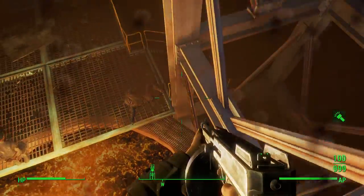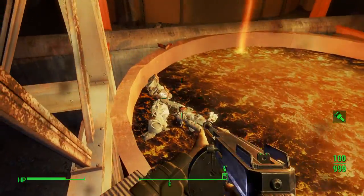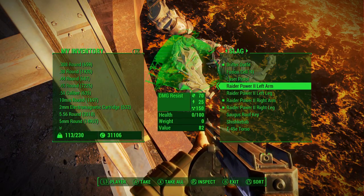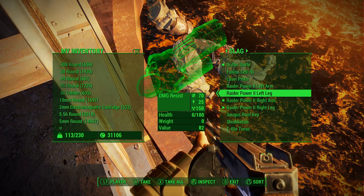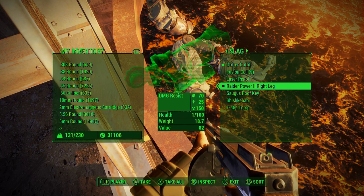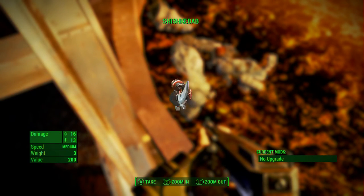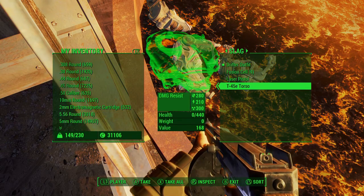Okay, Slag is down. Oh my gosh — his body fell into the lava. You have got to be kidding me. You can see right here: raider power armor — left arm, left leg, right arm, and right leg. You broke some of it but that's fine. You'll also get the roof key and the shish kebab. It's actually a unique weapon — I don't know why I acted like it wasn't, but there's the shish kebab.